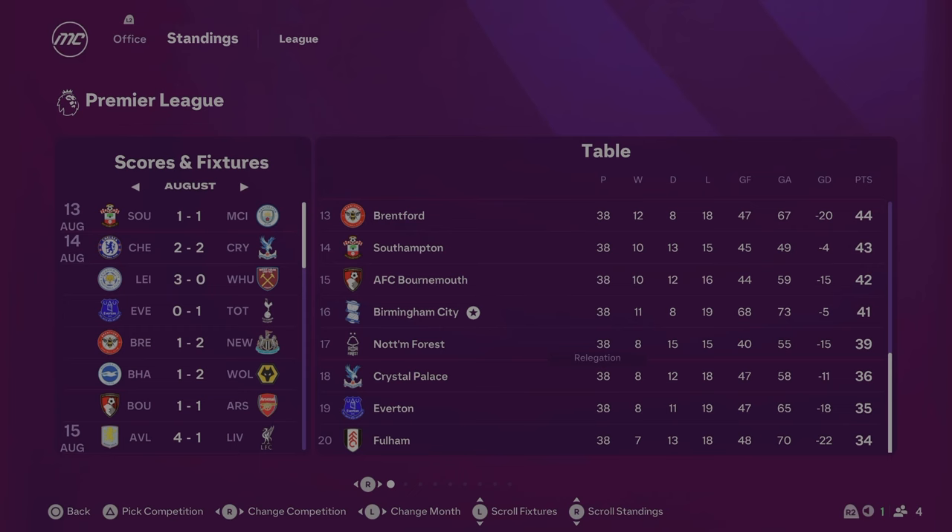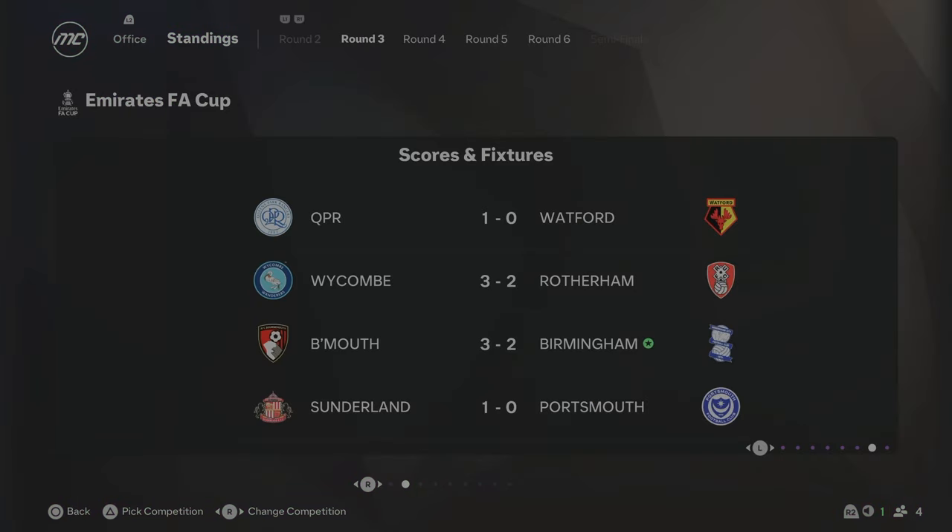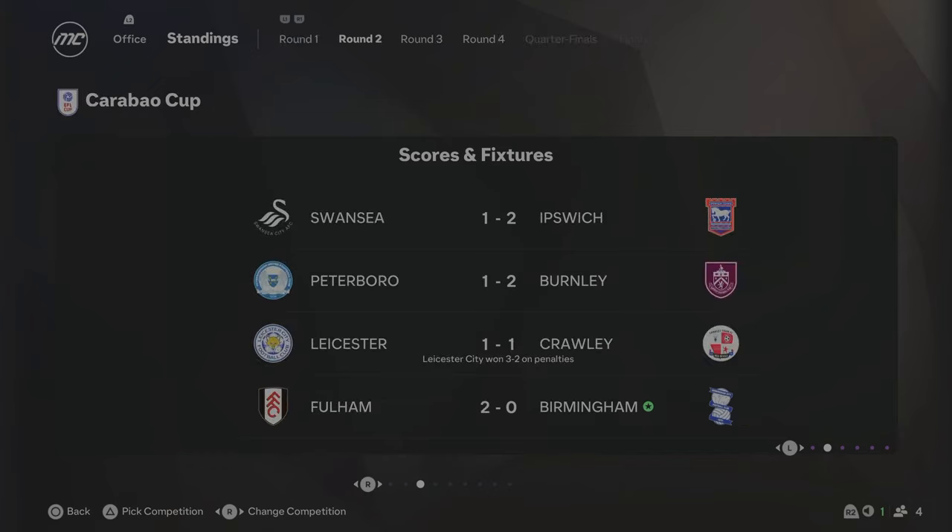We've got to the end of Season 4 and Birmingham have finished 16th in the Premier League on 41 points. We nearly got relegated - Crystal Palace, Everton and Fulham going down. Just got out by the skin of our teeth. We actually scored quite a lot of goals but conceded so many - we need a new goalkeeper. In the FA Cup we got knocked out in round three by Bournemouth, and in the Carabao Cup we got knocked out in round two by Fulham. Man City won the league, with Chelsea, Leicester and Brighton in the top four.